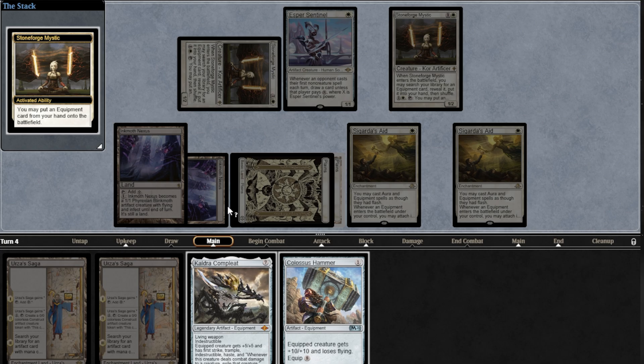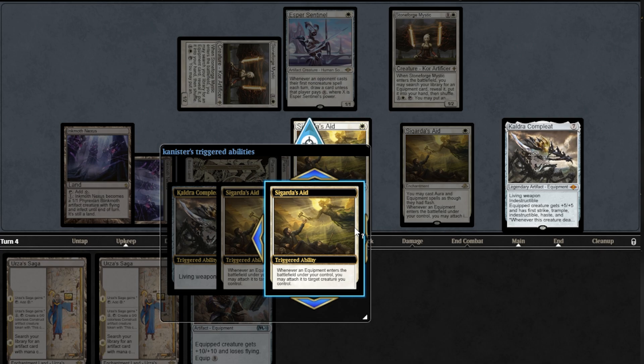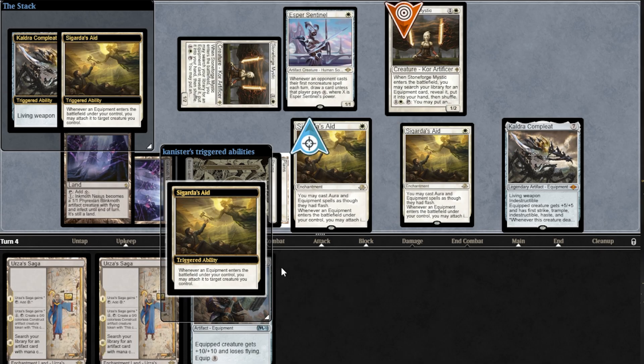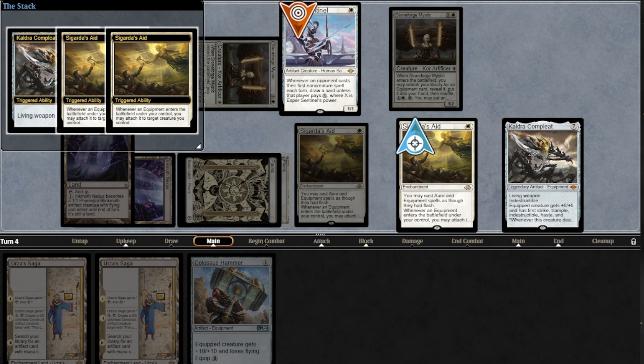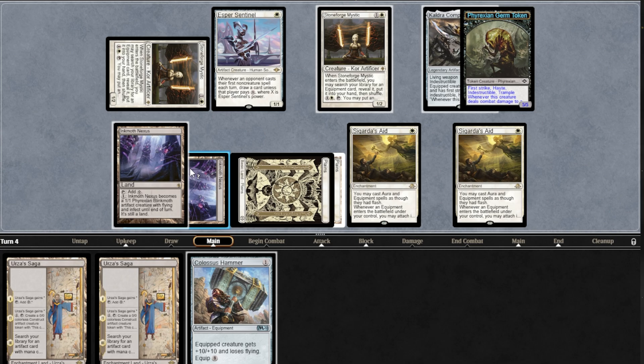If you control Sigarda's Aid and put Kaldra into play, you might want to attach Kaldra to one of your creatures. To do that, remember to stack your abilities properly. Living Weapon is not a may ability, so it needs to resolve before Sigarda's Aid ability. Otherwise, Kaldra will end up reattached to the newly created Germ token.